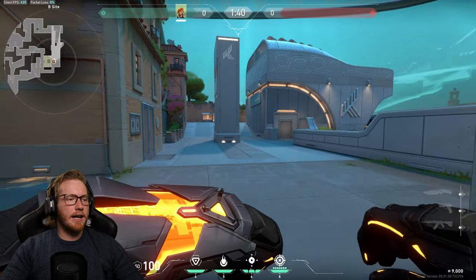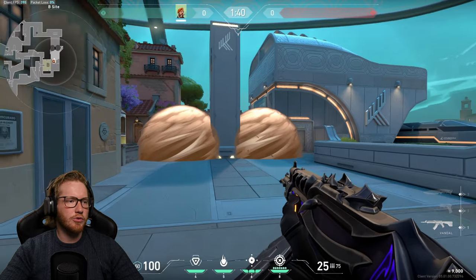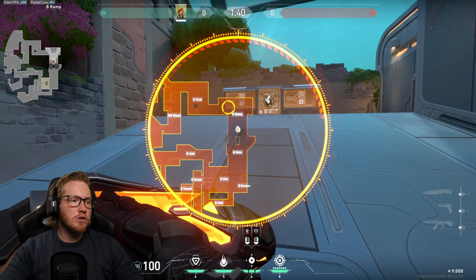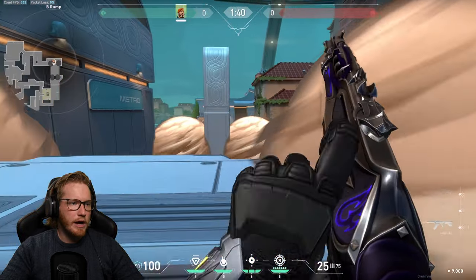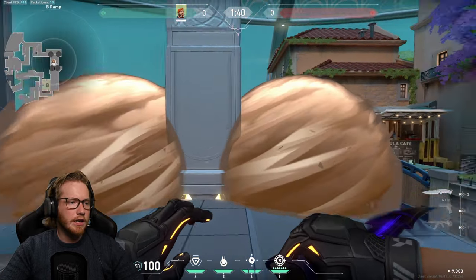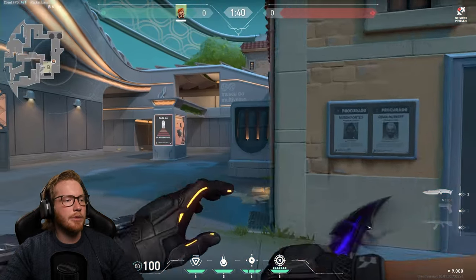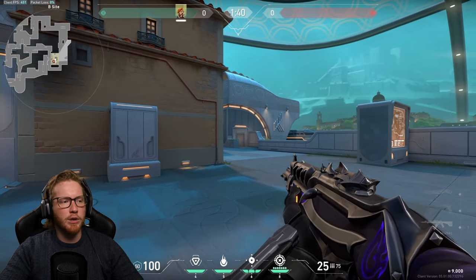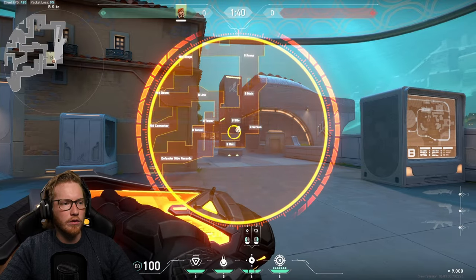For defending B site on Pearl, the best smoke I've found is these two here — it's going to pretty much completely blind them and obstruct their view, especially if they're using snipers. The backup smoke placement further back doesn't really work because there's a little ramp they can just walk straight up and still get angles. So you do need to look out for anyone going for that high play. If you just play around the corner rather than standing out in the open, you're pretty good from there.